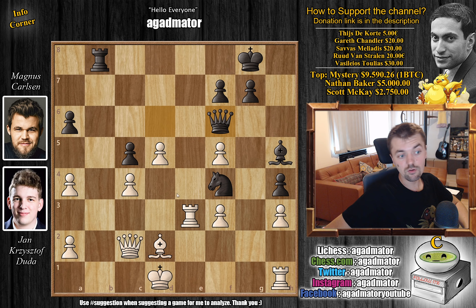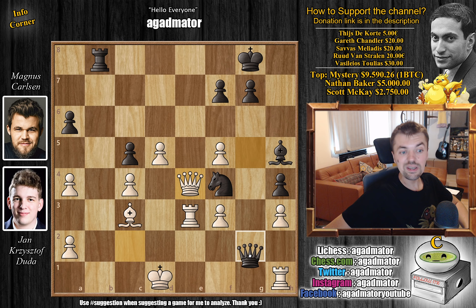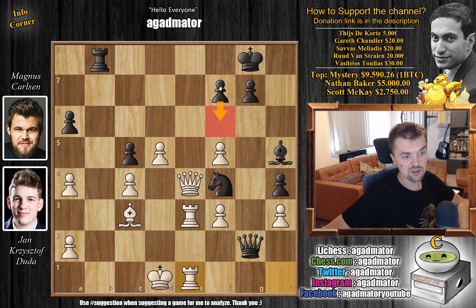Queen to f6 — Magnus throws the queen into the game. Now of course you don't want to allow any back-rank checks, so bishop to c3. Now ideas like rook g1 are coming, so you have to prevent that. But queen to g5, defending g1, also threatening some discoveries as the rook on e3 is undefended. So instantly, queen to e4. Rook h to e1 also gets the rook into the game while defending this rook, but Duda prefers queen to e4. And here, queen to g2 — now Magnus offers the knight for the rook here. Rook h to e1.